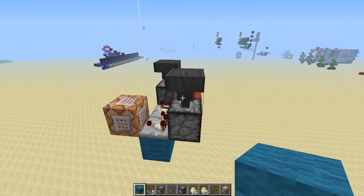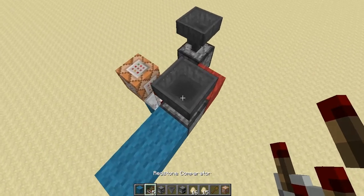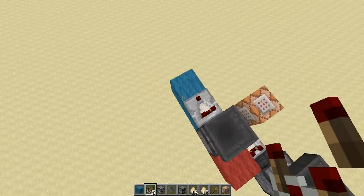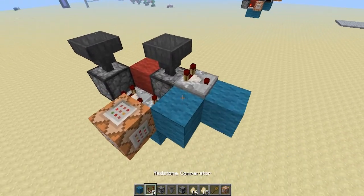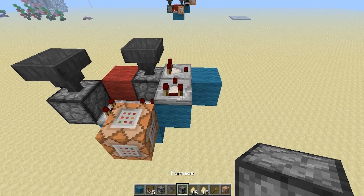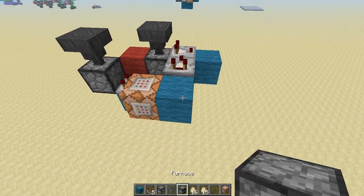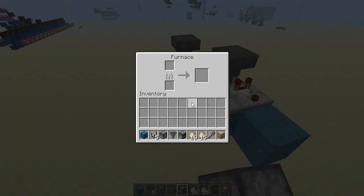Now for the next output, we're going to go ahead and put a block right there. We're going to have a comparator coming out of the hopper instead of the dropper on this side. Block right here with the comparator facing towards that comparator. And we're going to go ahead and use a furnace, although you could use a dropper or anything else that holds items.